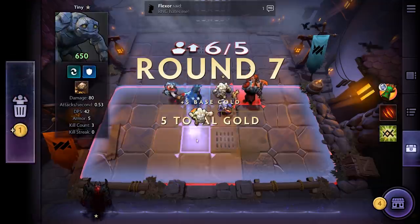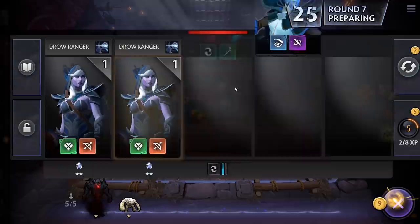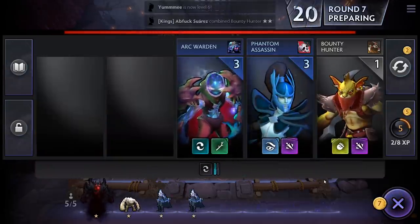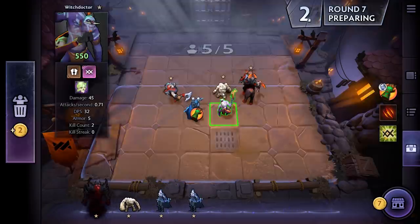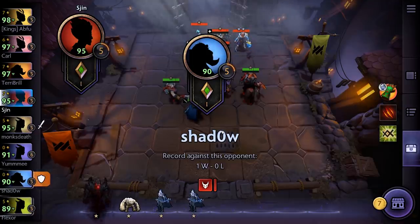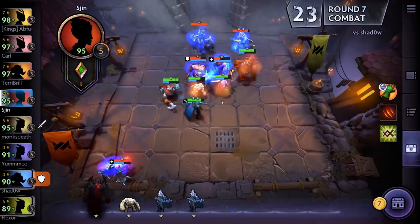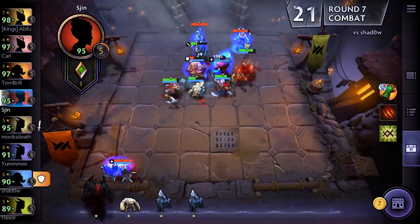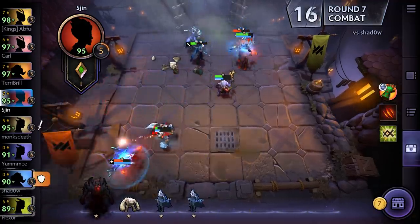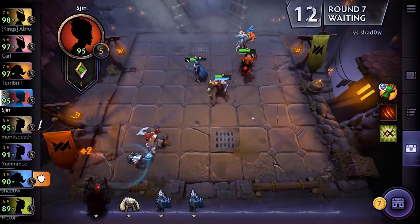This is looking a bit friendlier — we've got some more Drow Rangers down. Might be able to get her to level three if we're lucky. We'll put the Troll up front because other people will get some health regen from using abilities thanks to him. We've got an Assassin behind, which is pretty annoying, and our level two Drow is super exposed there and taking lots of hits — but I feel like we've got this in the bag.